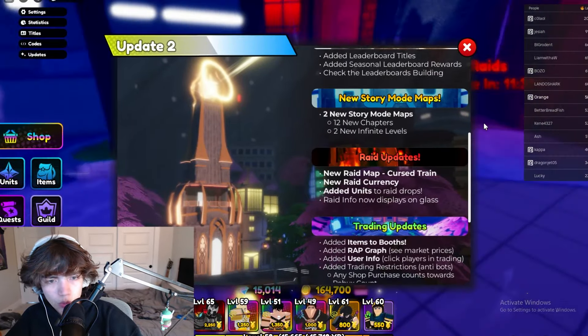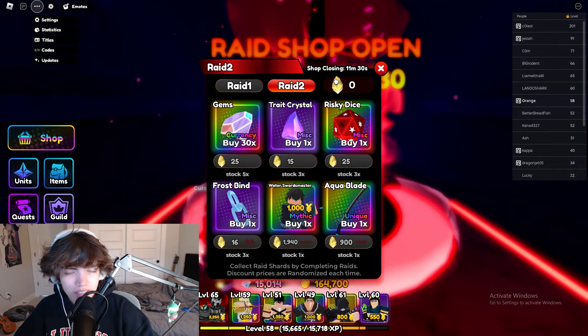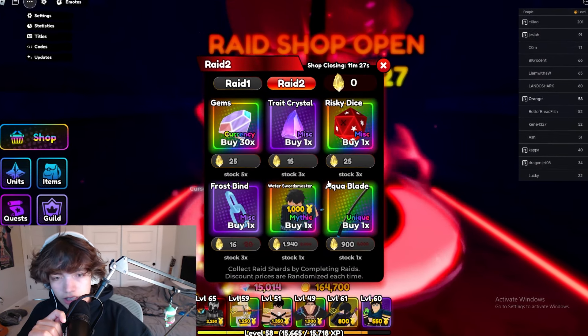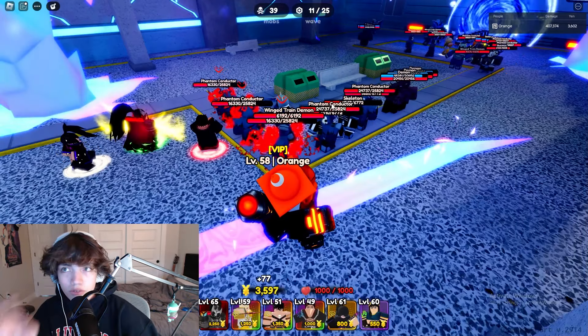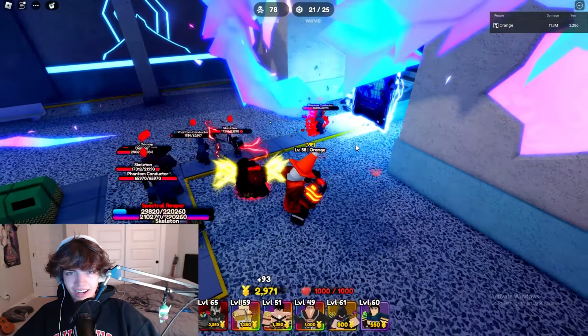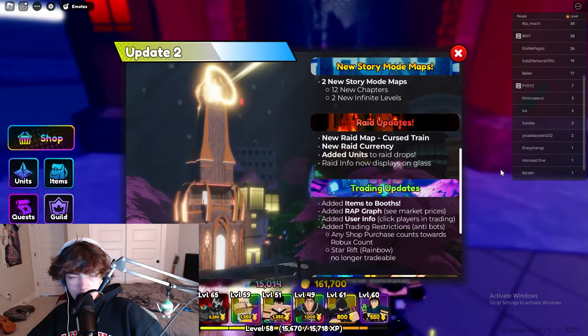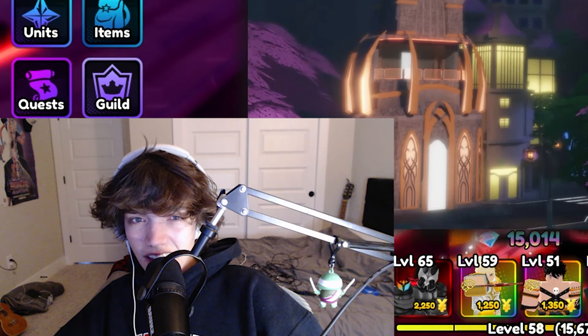Next is the new raid map and raid currency. They have added this yellow shard, which is used to unlock the new raid mythic. We have entered the Curse Train — in the first raid there are no flying units, but this one does have a flying unit. I failed at wave 21, but I think the new map and new enemies are pretty interesting and I still think I could solo it.